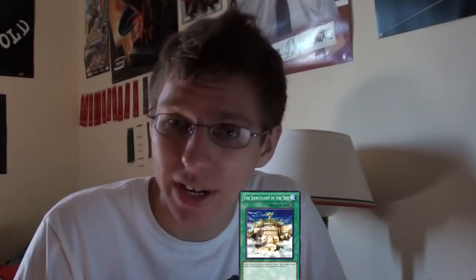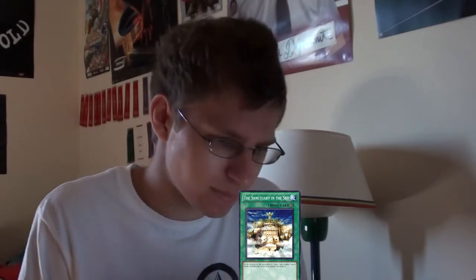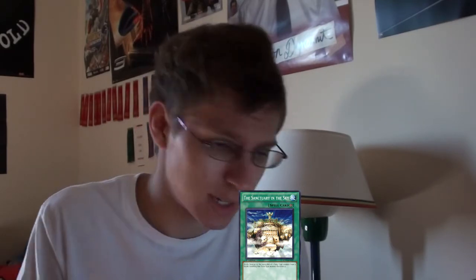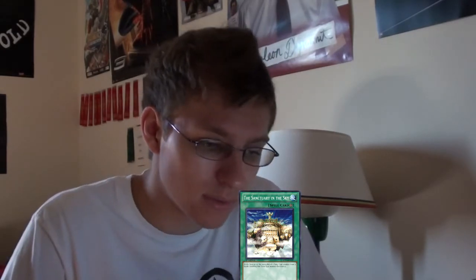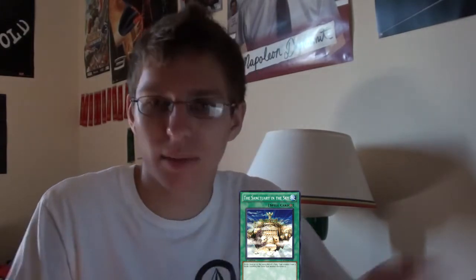It's called Sanctuary in the Sky. This card is used for agents — it's not really used, I know it's not used, but I think this card has some potential, not only for this effect but for the other agents' effects. Sanctuary in the Sky is a field spell and it says battle damage, including fairies, becomes zero, so you can have Shine Balls attack all day and you won't take battle damage.